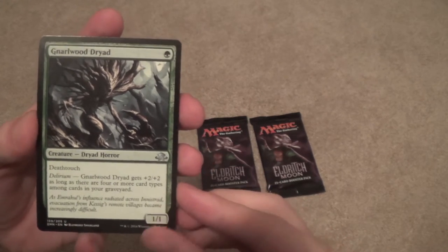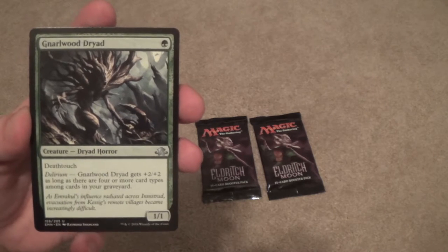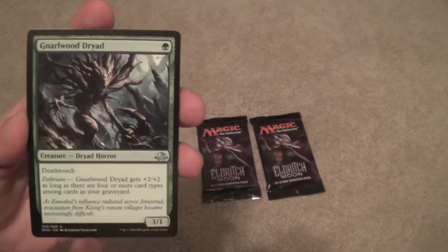This is Modern's Nimble Mongoose — it's the closest thing we're going to get. It's a 1/1 that gets bigger when there are more cards in the graveyard, but instead of Shroud, we get Death Touch.